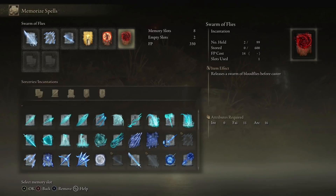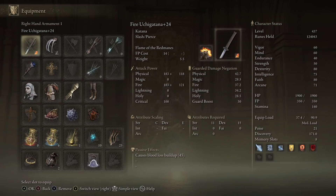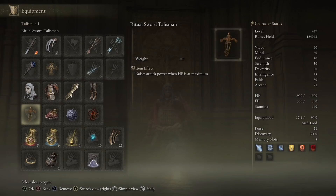You will not be disappointed. And in terms of Incantations, of course Swarm of Flies. That Incantation is nasty, absolutely disgusting. And since we are using Uchi Katana, you should use White Mask as well. Since the Uchi Katana will apply Bleed Effect, the White Mask will enhance that effect even further. So this is a nice combo.